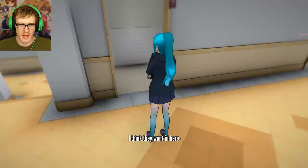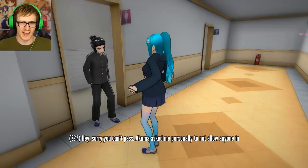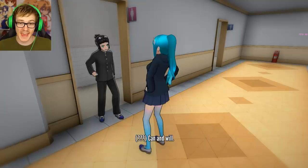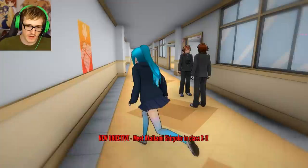Oh, now we're in the bathroom. I think they went in here. I'm sorry, you can't pass. Akuma asked you personally not to allow anyone in. Who has a bodyguard in school? Well, that's ridiculous - you can't just shut off a bathroom. I don't like his smug face. I guess I'll have to resort to something else. Meet Akaikami in class 31. Well, how long is this mod?